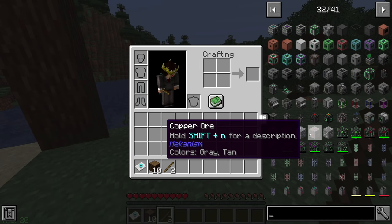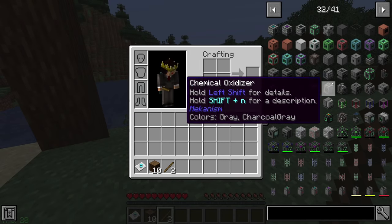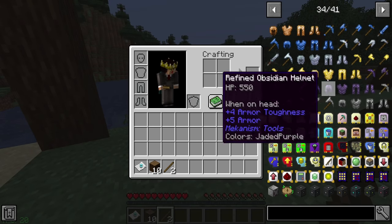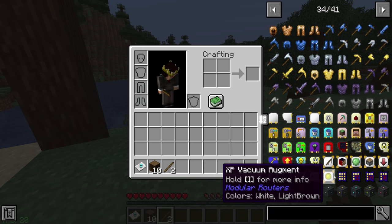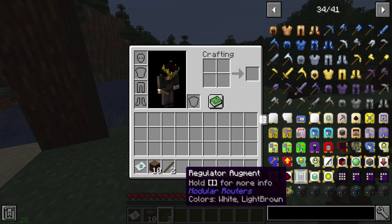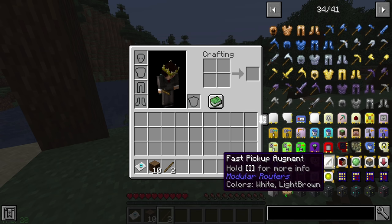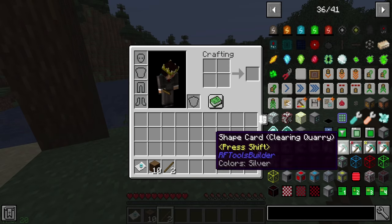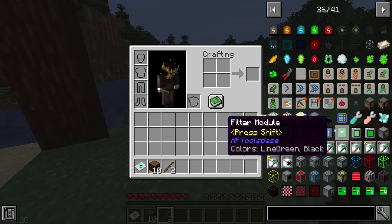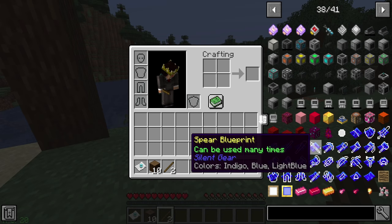We do have Mekanism as that main tech mod everyone's familiar with, and it has been ported to 1.15, which should be interesting. We've got Modular Routers, which I've played with a little but not a lot - I believe we can use it to transfer things around and make life easier. We do have Refined Storage, RF Tools, and also XNet, which I'm very happy about. I'm a big fan of XNet.